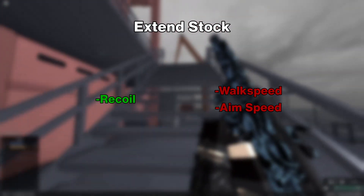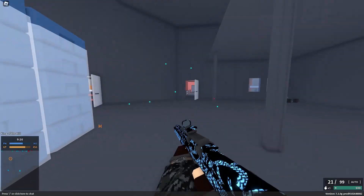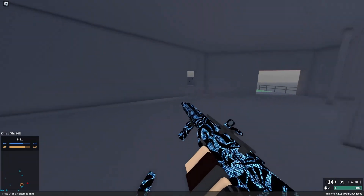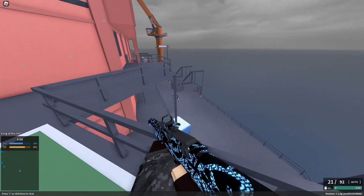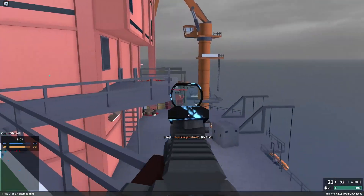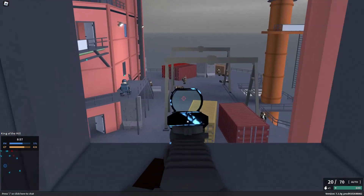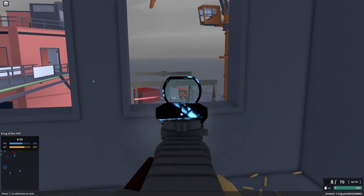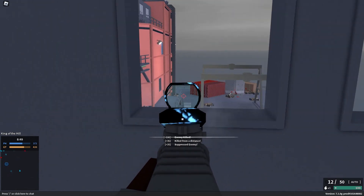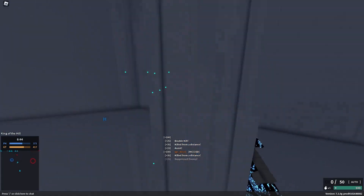Extend stock reduces your recoil at the cost of mobility. This stock attachment is also basically a must-have in my opinion. It cuts the max rotational kick pretty much in half and also reduces a lot of the transitional kick, resulting in an overall better shot grouping and a way better sight picture when you're firing in full auto. Since this attachment single-handedly addresses a large part of the MC-51's weakness, you don't really have a reason not to run it unless you're going for a hipfire build.